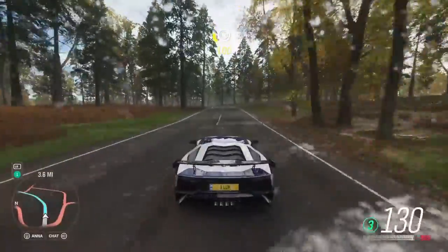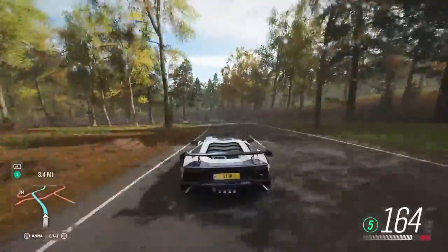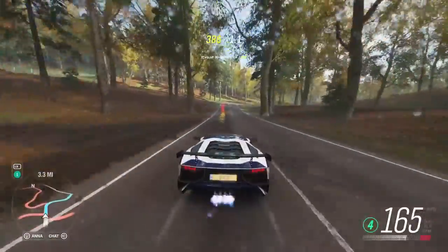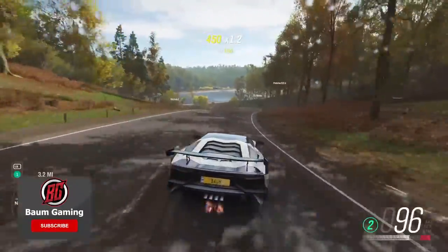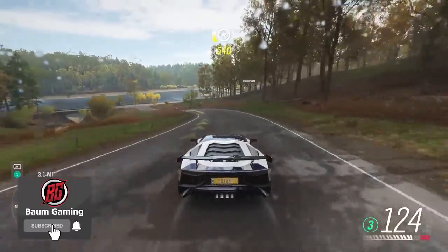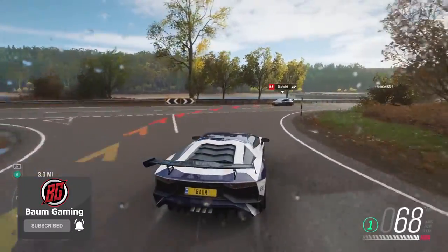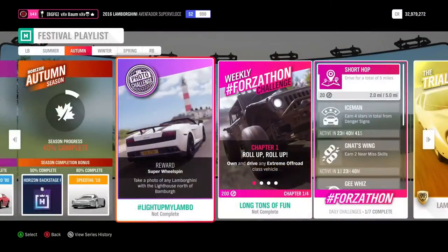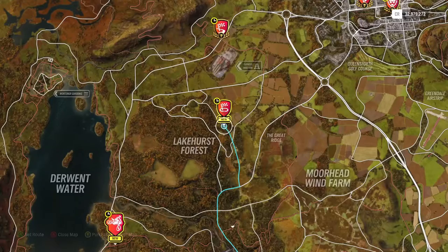Welcome back to the channel and welcome back to Forza Horizon 4 and the autumn season. Right now we're driving around in our Lamborghini Aventador SV, or Supervoleche, that we just unlocked in the last video — so if you didn't see that, definitely go check that out — because we're actually going to be using it today for the Get Hyper seasonal championship.